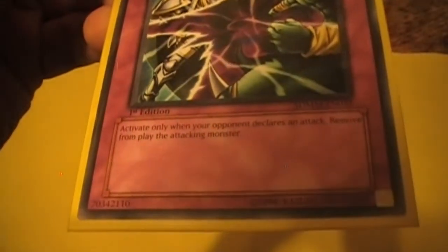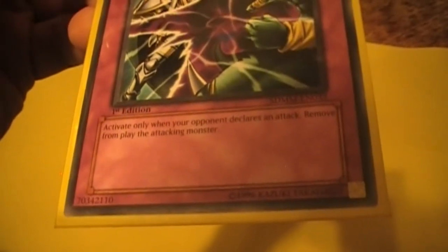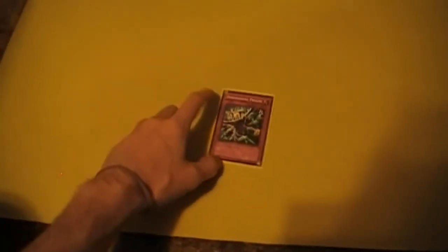If for some reason you don't know what the card does, the effect is: activate only when your opponent's monster declares an attack, remove from play the attacking monster. So this card is amazing. It just stops pretty much everything except Shein. Your opponent attacks with a Stardust, you just D-Prison it. It's one of the main outs to Stardust that people actually play, which makes it a great card.